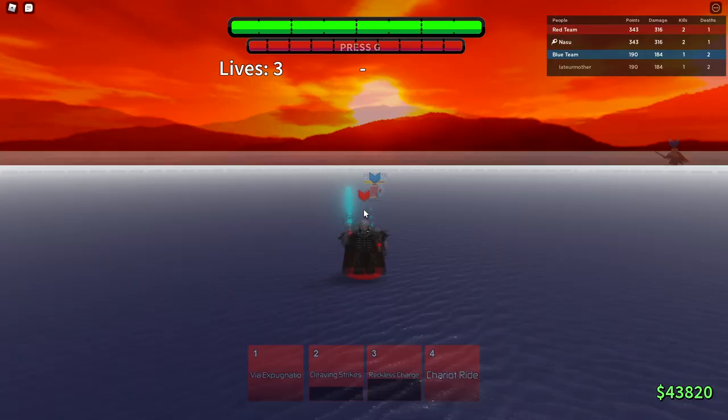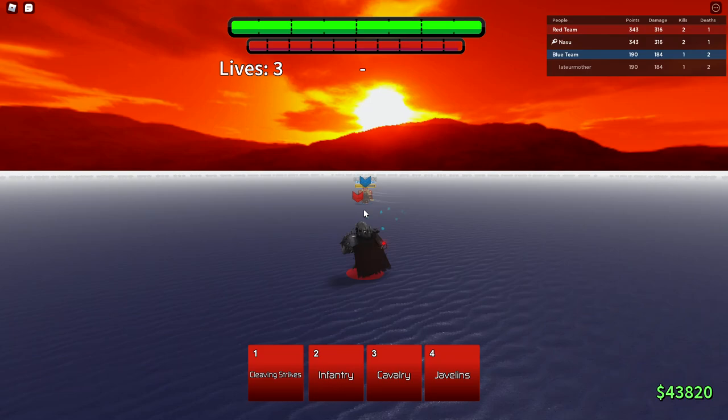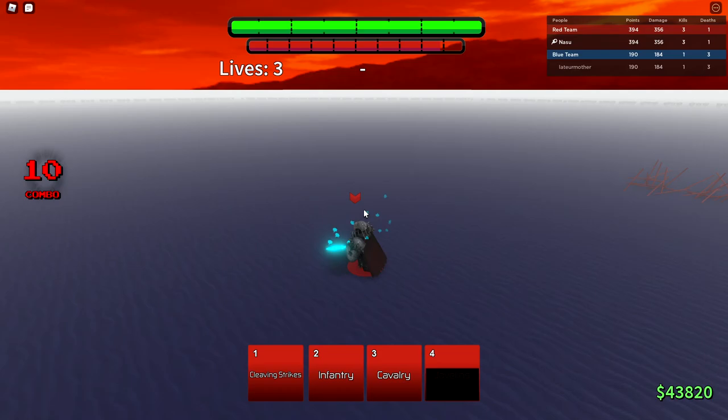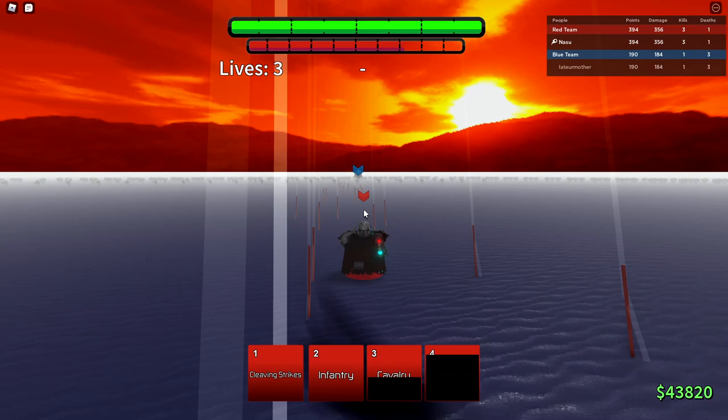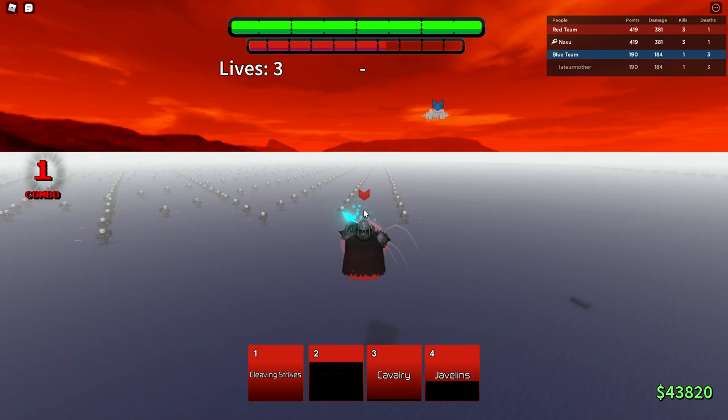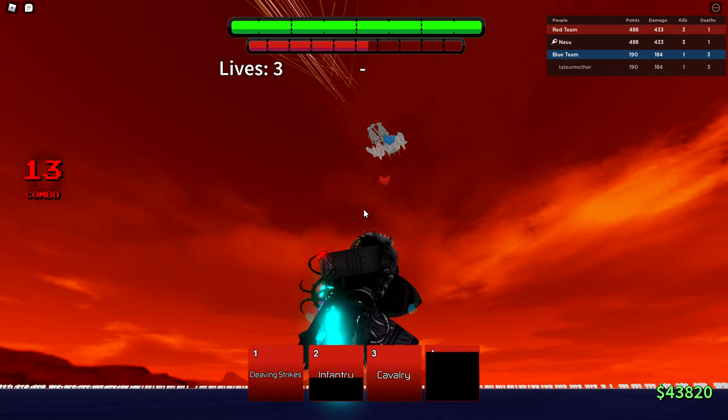Reckless Charge — there we go. Let's awaken. Look at the awakening with this skin — look how cool this is! Javelins! He was gonna try and air camp — none of that. He has one more stock, gonna use the Cavalry and the Infantry. He's gonna air camp — wait, he's not. Infantry — there we go, that's big damage. It doesn't even matter if he air camps because he's gonna take a lot of damage from javelins. Look at that — and he died.